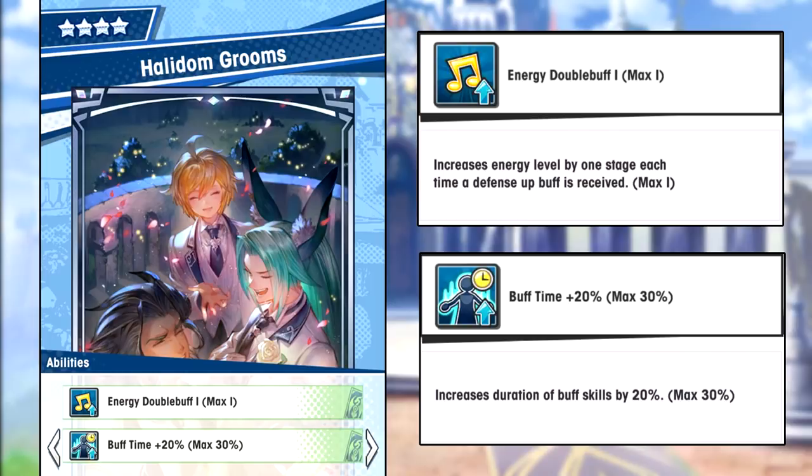Halladom Grooms has energy double buff and buff time 20%. There are only 2 prints that have buff time now — Halladom Grooms and Bellathorna.